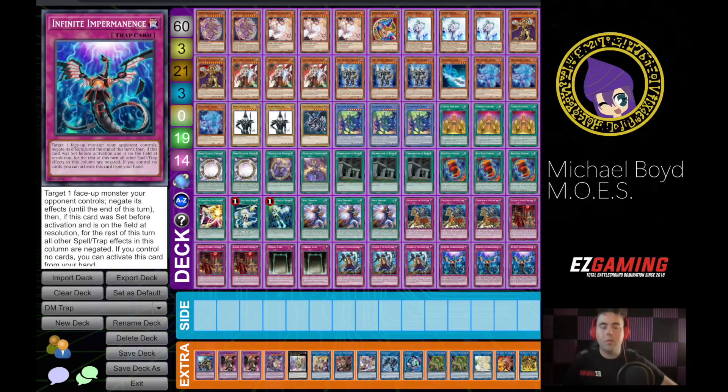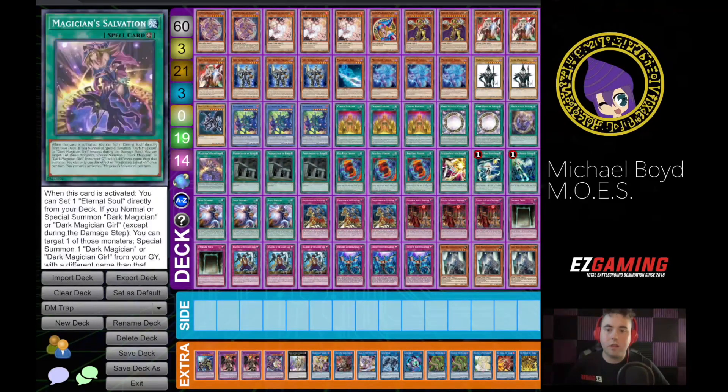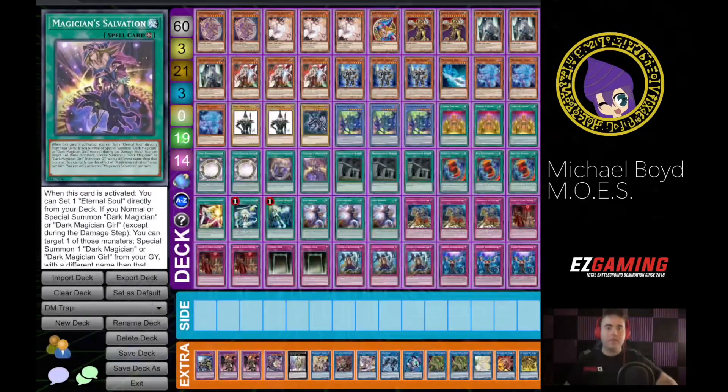We're also playing Imperm, but I think the deck very much struggles to keep up right now, and I'm not even 100% sure if these are the right ratios. I might honestly end up going with something like Ghostbell over Veiler, just because of how much the deck really just hard loses to Phoenix Enforcer. So this might actually be better than Veiler — you could try either one.